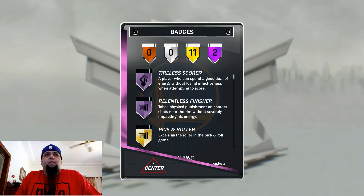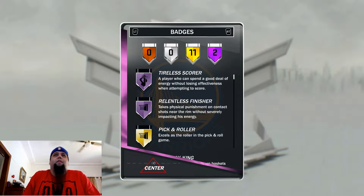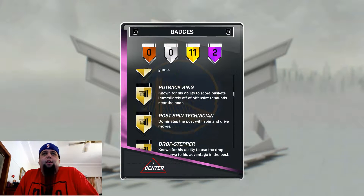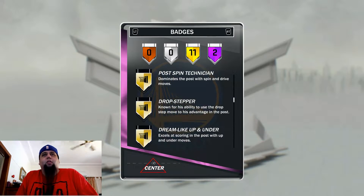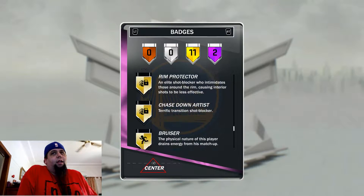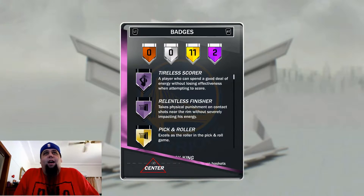Let's see what badges he has. He has 11 gold badges and 2 Amethyst badges. Tireless scorer and relentless finisher. He's got pick and roller, put back king, post spin technician, drop stepper, dream like up and under, break starter, hustle rebounder, rim protector, chase down artist, bruiser, and brick wall. That is going to be hard to stop. I'm pumped for that — pumped for that guy.